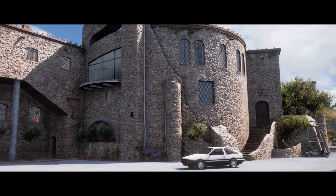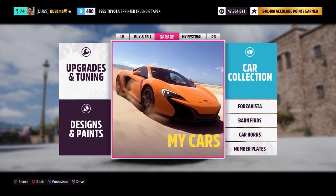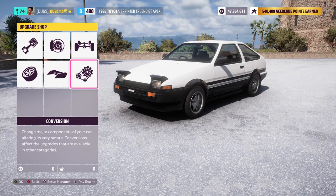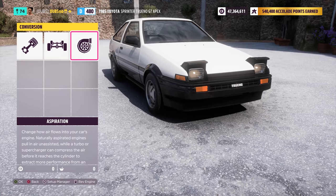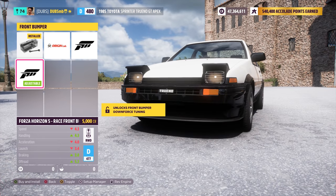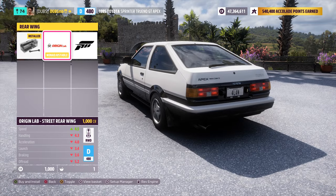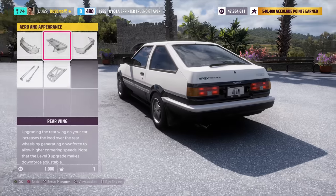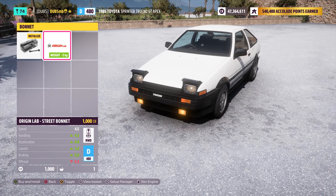I'm going to keep the stock 4A-GE engine that's in it, get it to be lighter and add the cage and all that sort of stuff. I'm not going to turbo it, not going to supercharge - none of that. Visually I'm going to change the car and still need to put the actual stickers on the side. I only have fog lights as an option, and annoyingly there's no proper big spoiler - only this little one, which is quite annoying.